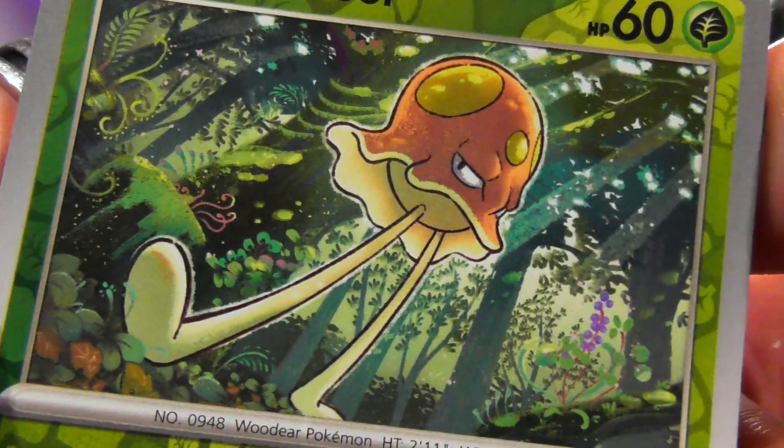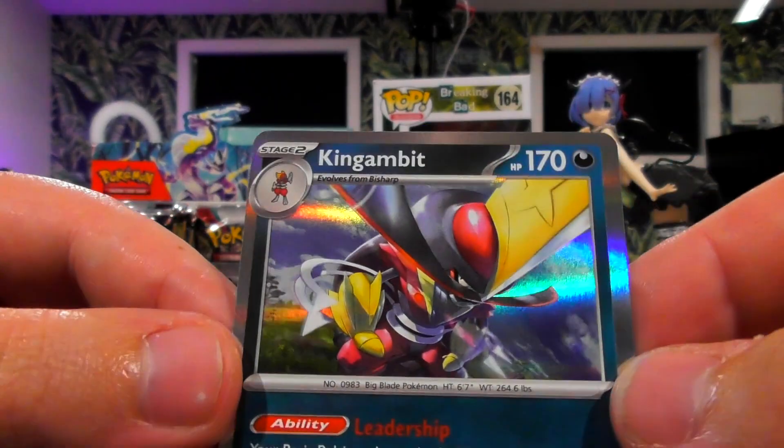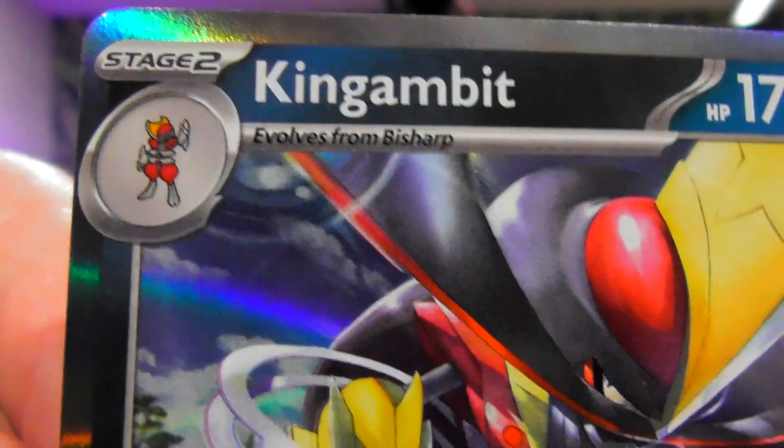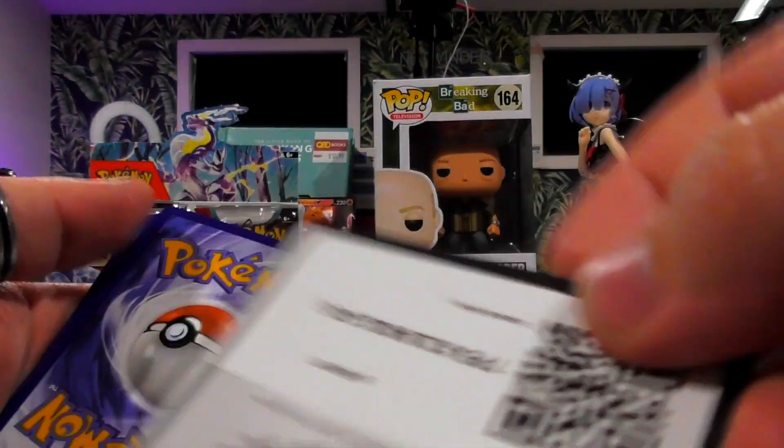Why is this an upskirt Pokemon set? Not even Koraidon this time — Kingambit. He's new, I've never seen you before. He is a big blade Pokemon — Catito blade. I don't know why I've got the scissors/Catito blade thing in my head, but I do. It's very fun, very very good.